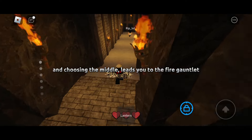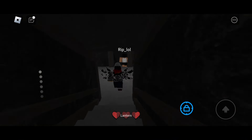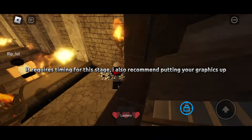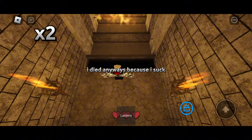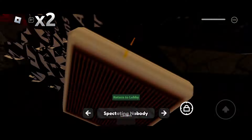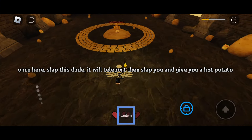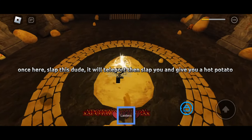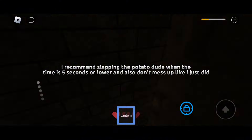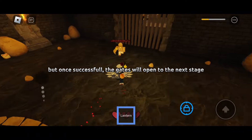Choosing the middle leads you to the fire gauntlet. It requires timing for this stage — I also recommend putting your graphics up. Next is the potato area. Once here, slap this dude — it will teleport and slap you, giving you a hot potato. I recommend slapping the potato dude when the timer is around five seconds. Once successful, the gates will open to the next stage.